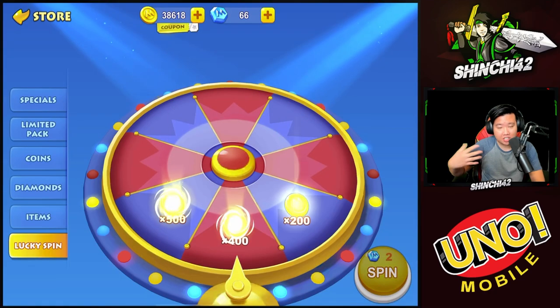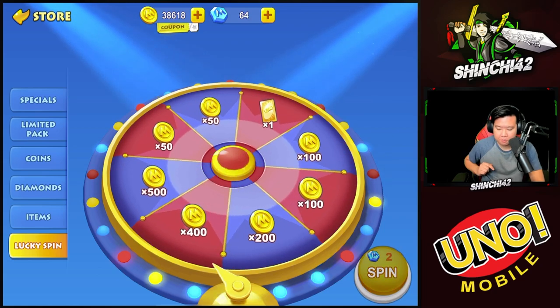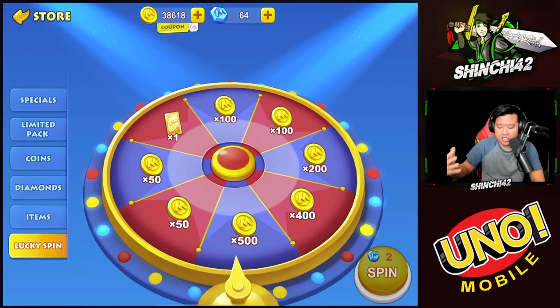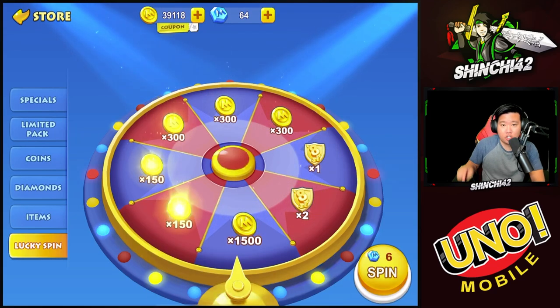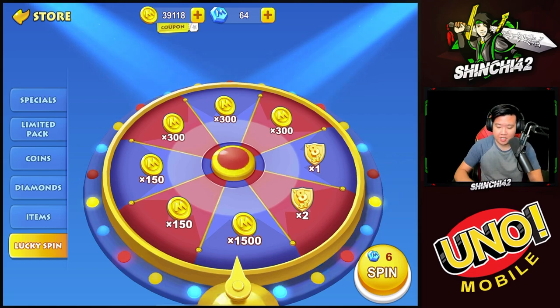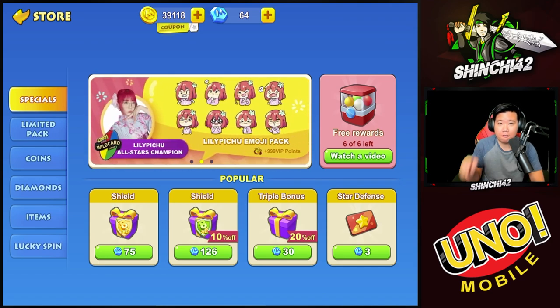Let's see what we get from the lucky spin — we got 50. You can watch ads or just claim it. As you progress with the lucky spin, you get bigger and bigger rewards. We did two spins; the next spin will cost six diamonds. You can get shields and 1500 coins, which is pretty insane. You can also get free diamonds through the free reward by watching ad videos.